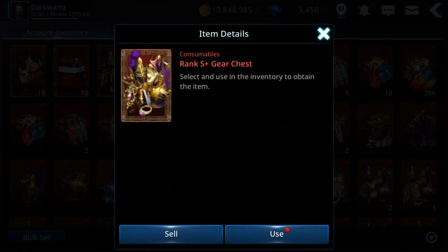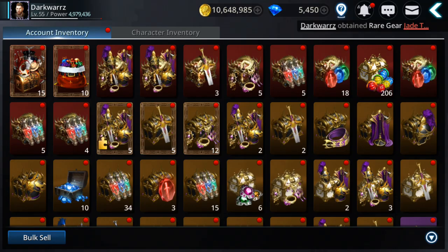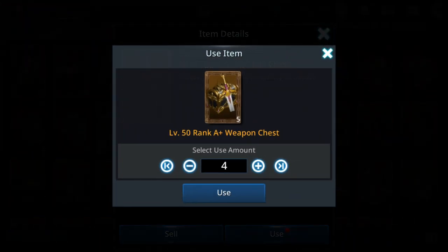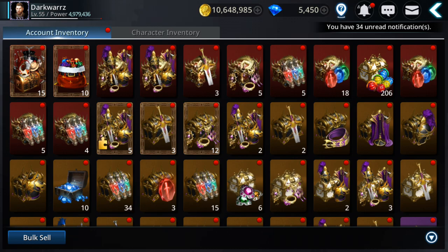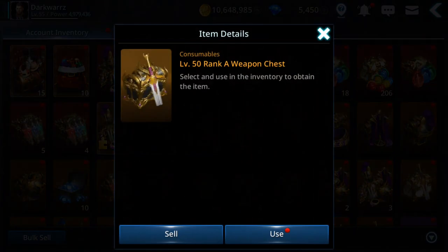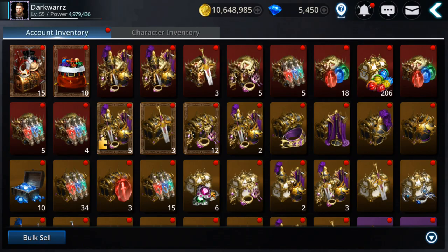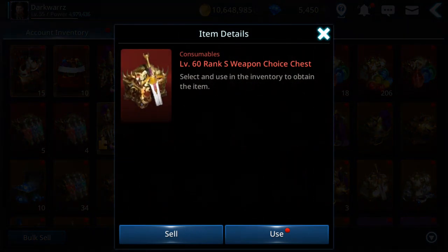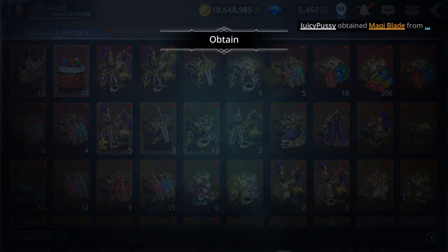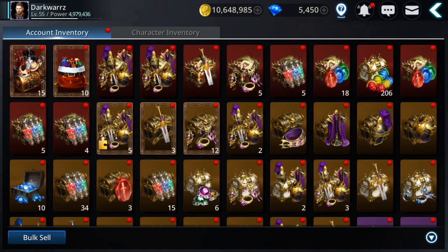I have here an S plus gear, let's open it. I got first accessory, S plus on this one. I have some more level 50 gear, so I'm gonna get 2 more — that's enough. Those will help me on the fusions. Level 50, this I'm gonna use also. These ones are very useful — to level up the S plus gear so I can fuse them.